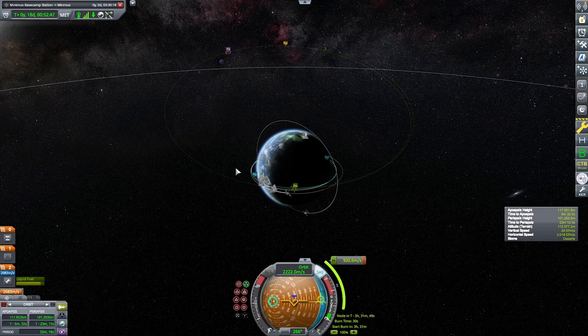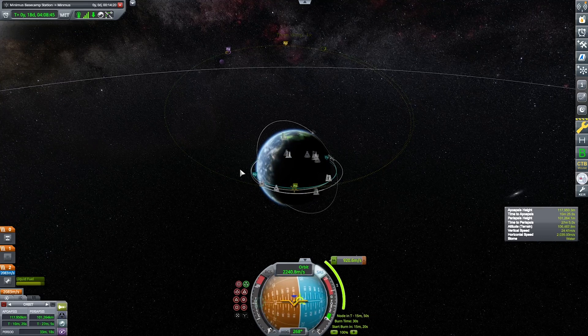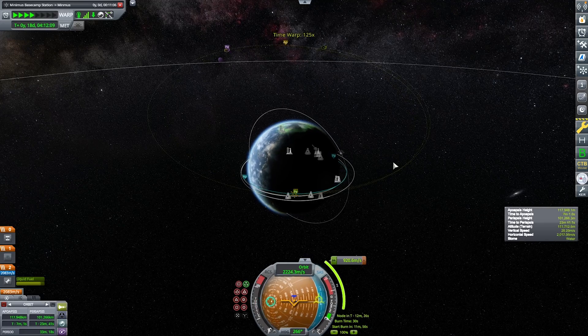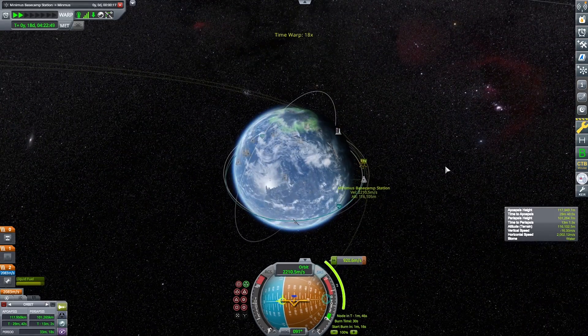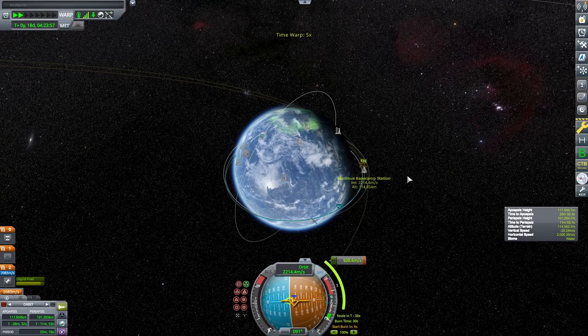Here we are at the maneuver node making our burn. I don't have to use nuclear engines for this because we're not going interplanetary — like all the way to Jool or Moho. Moho actually takes a lot more delta-v than this. We don't need a super efficient nuclear engine mostly because it's going to take forever with nuclear engines since this is such a heavy payload. If you added a single nuclear engine, it would probably have a thrust-to-weight ratio of 0.00001 even in a vacuum.